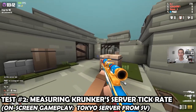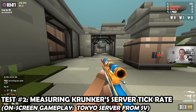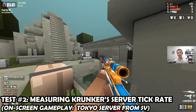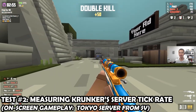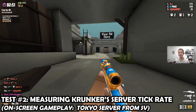So if the tick rate is 33, it is better than a lot of other popular online games. But competitive FPS games definitely tend to use higher server tick rates. This is assuming I interpreted the data correctly and that there aren't other things essentially bottlenecking. It'd also be great to know how ping is interacting with server tick rate, but I'll have to do more in-depth testing in the future.